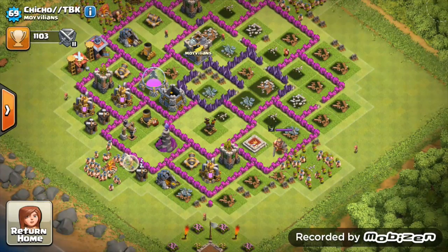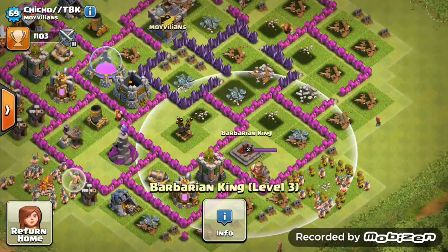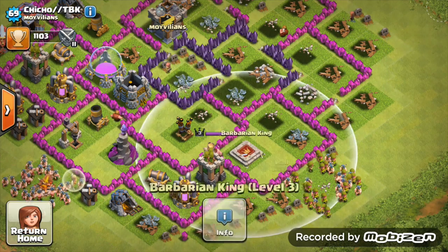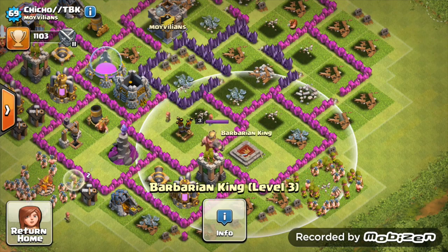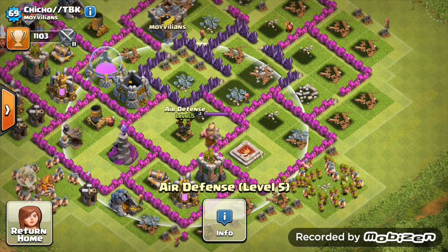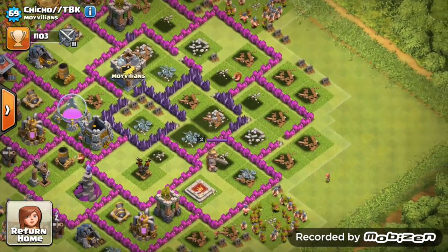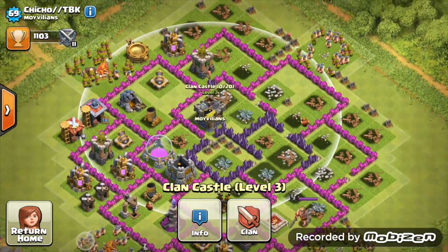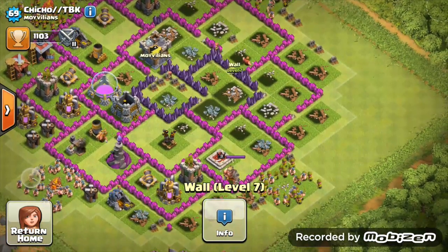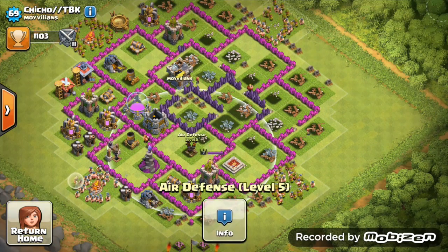Nice dark elixir positioning, but it did get destroyed and you did have quite a chunk of dark elixir. I'm assuming once you saved up - I think you need around 17,500. They're getting into your base from this diagonal here, I think they're luring out your clan castle from this side and then attacking from the opposite side. I'd say start upgrading those walls - upgrade those walls definitely, and just focus on getting those walls upgraded. Do not start doing your defenses to max.